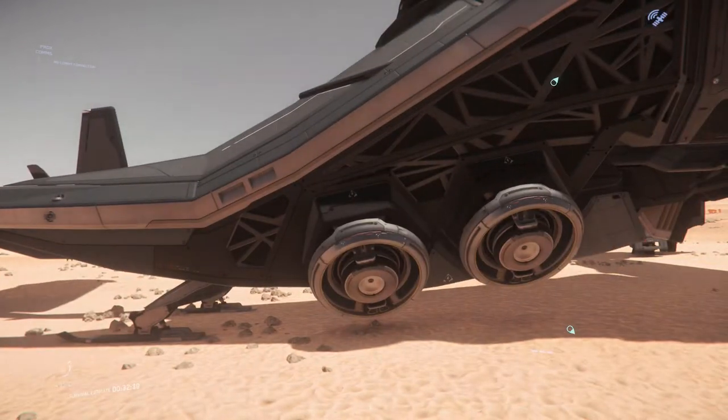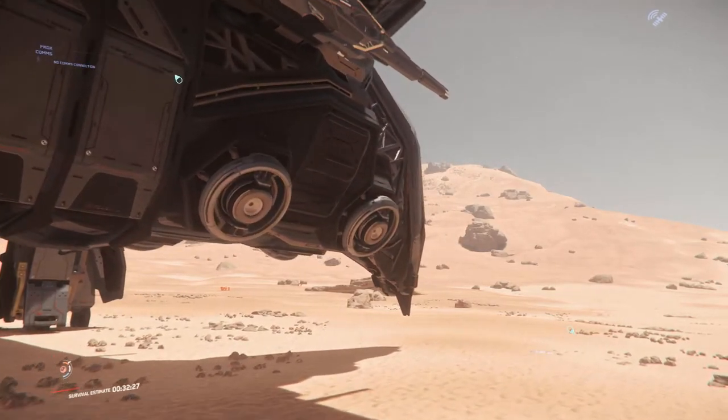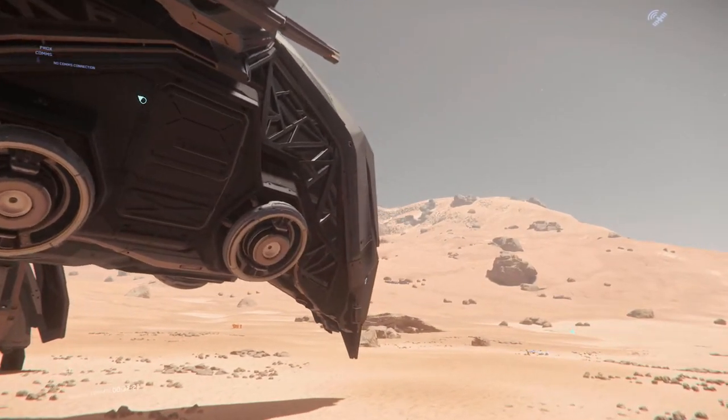Now we can start looking at the entry point of the ship. The front cockpit is invisible from the outside — that's a different effect which we can talk about later.